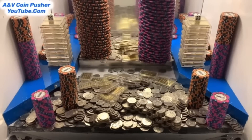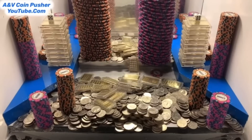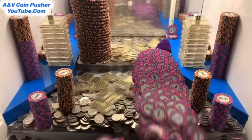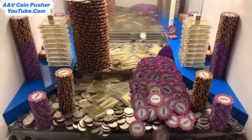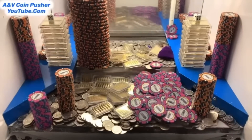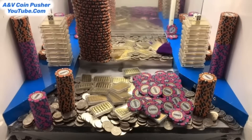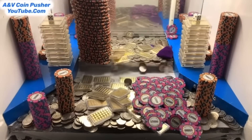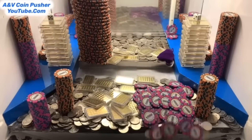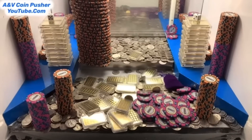A ginormous tower of $5,000 chips on that right side, about to go way back in the back. Just lost a $5,000 chip. We got that other $5,000 chip tower on the right side to go also. That is phenomenal. Now let's switch over to that left side and probably knock down that $10,000 chip tower. It's always good to play both sides — if you play on one side too long, the opposite side just won't move at all. That was a good waterfall of $5,000 chips right there.